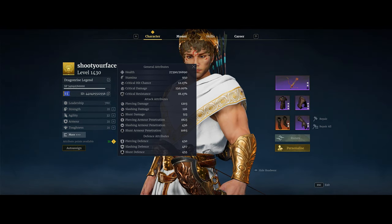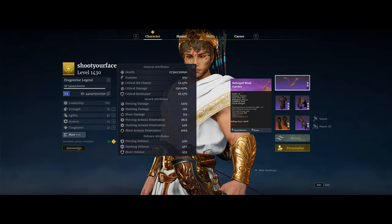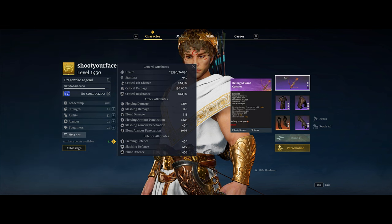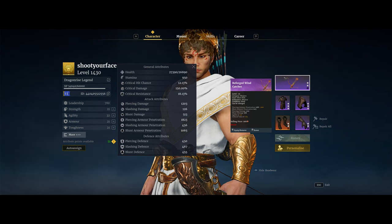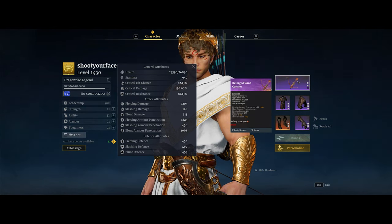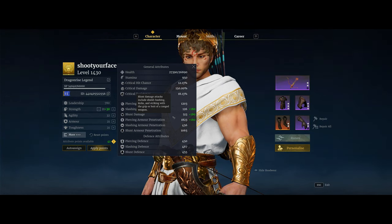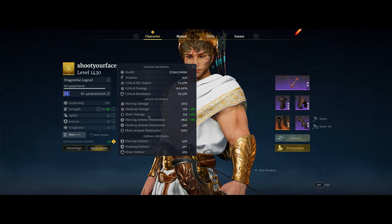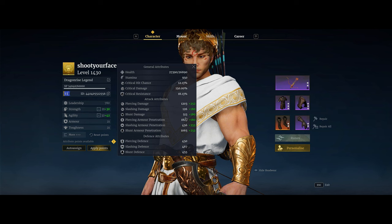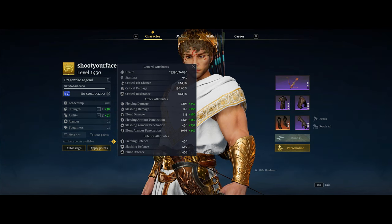On your weapon, you'll want a really good roll on piercing armor pin — I have 260, and around 300 is really good. Ideally you'd have around 300 piercing armor pin and 300 piercing damage to really maximize damage from your weapon attributes. Whatever stats you get from the weapon roll, add points into strength to get up to around 2,000 piercing armor pin. I'll add 30 strength to get plus 180 and hit 2,000, then dump the rest into agility to maximize damage.